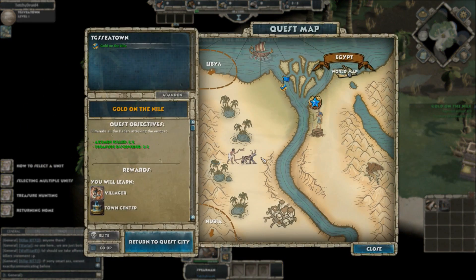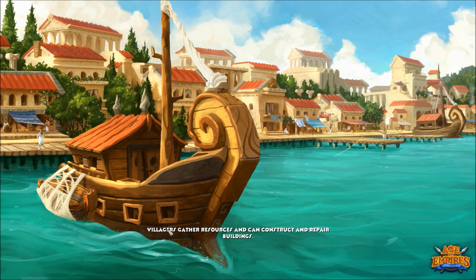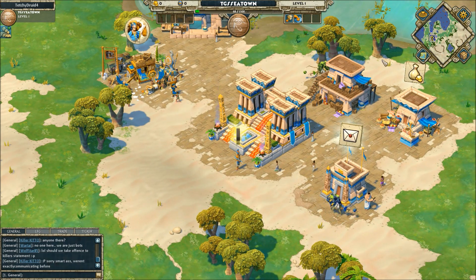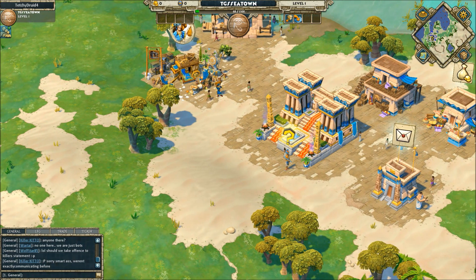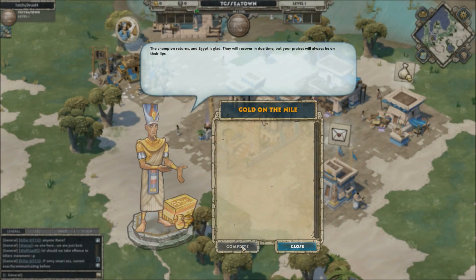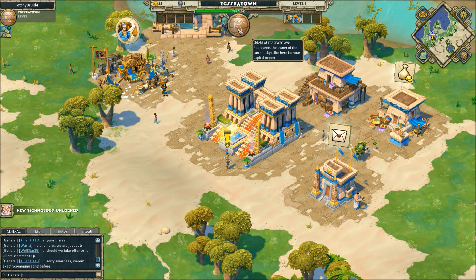So we're heading home — got that quest done. I love how fast this splash screen is. So as you notice, there are two different areas: there's the quest area and then there's the civilization area. This is the civilization area where we kind of build our civilization up. The quest area is where the action takes place. We got 700 XP up there.